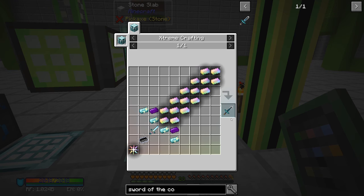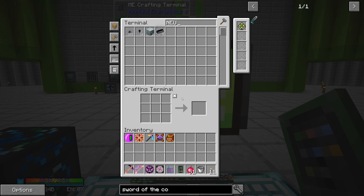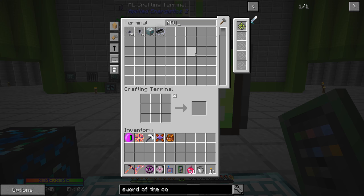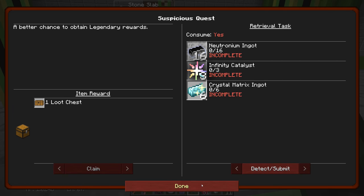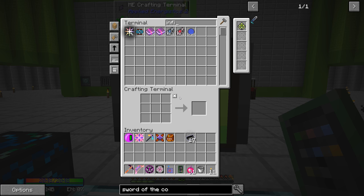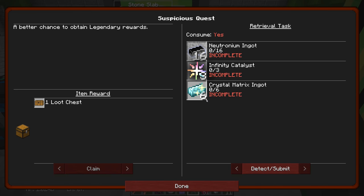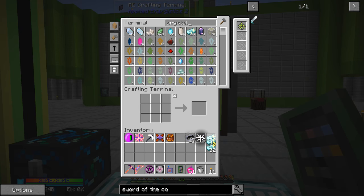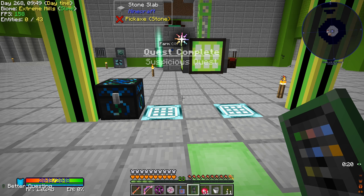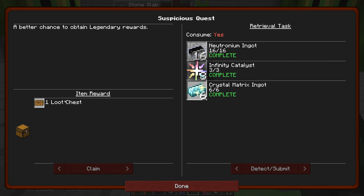Well, we don't have them right now so we can't really make our swords. And that is a vast majority of what this thing needs. So we'll just have to hold off on that. The neutronium - we only have one ingot remaining. We had zero ingots just a little bit ago, but yeah, these will be going overnight on the server. So we'll just be collecting these all the time and hopefully next time we'll be able to come back and make those. Now I was just looking - we have another quest besides the sword of the cosmos. It wants us to do a suspicious quest, which just requires having neutronium ingots, infinity catalyst, and crystal matrix in our inventory. So I think we can do that - let's take some of those, grab an infinity catalyst or three, and then the final bit was crystal matrix. Let's grab some of those, put them in our inventory. Let's claim that loot chest.